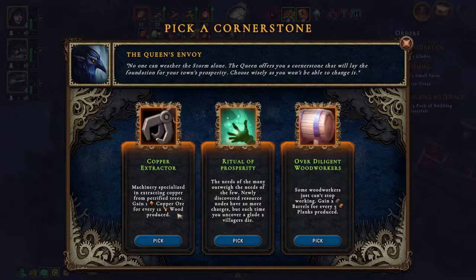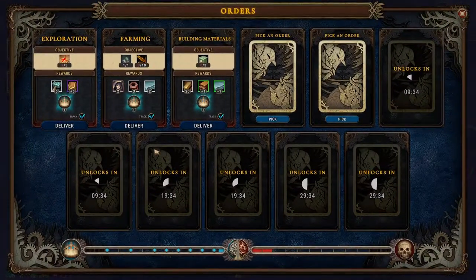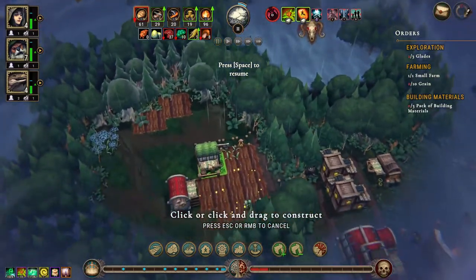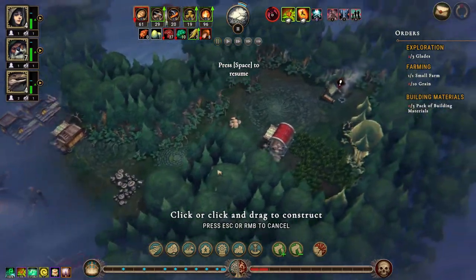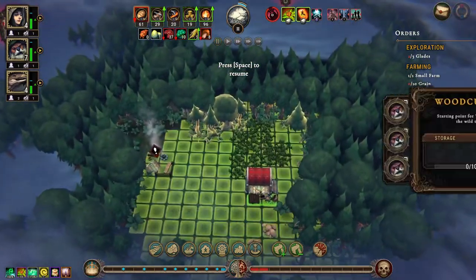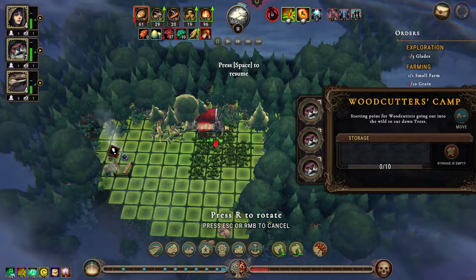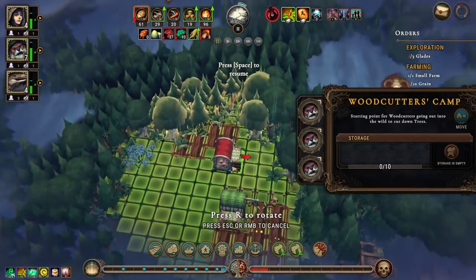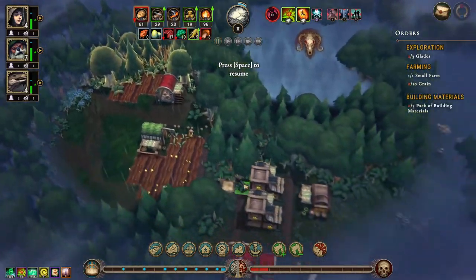Cornerstone option: one copper ore for every 12 wood; 20 more charges for each — no. I think we'll go with the barrels. We have a small farm, we'll need in-field grain harvests. Let's move you up here — you're done so we'll move you up. That stuff.